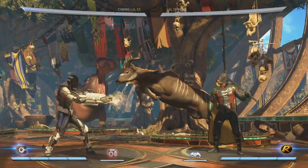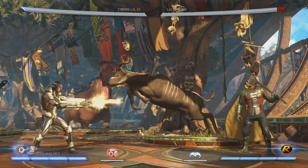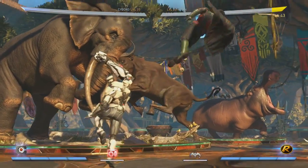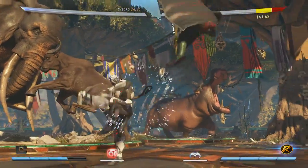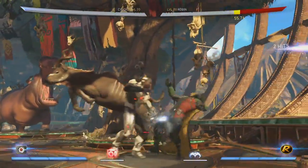Cyborg was a character that really kept you out, shipped you out, and preyed on your mistakes. Now he has even more options — you can cancel out of moves, keep the opponent guessing, hold it, let it go. Another change to boost his offense is he has his power fist, and the meter burn version is now actually combo-starting instead of just knocking you down.